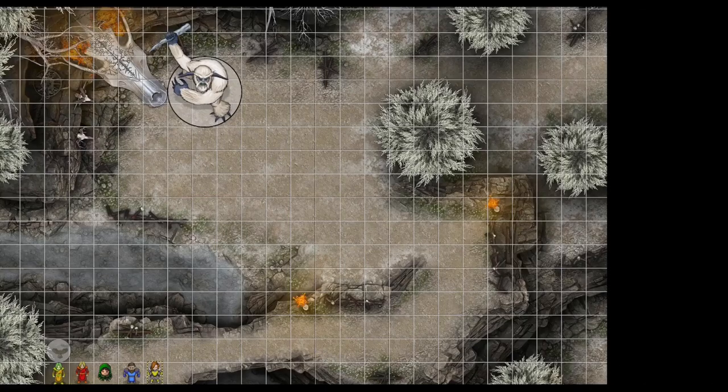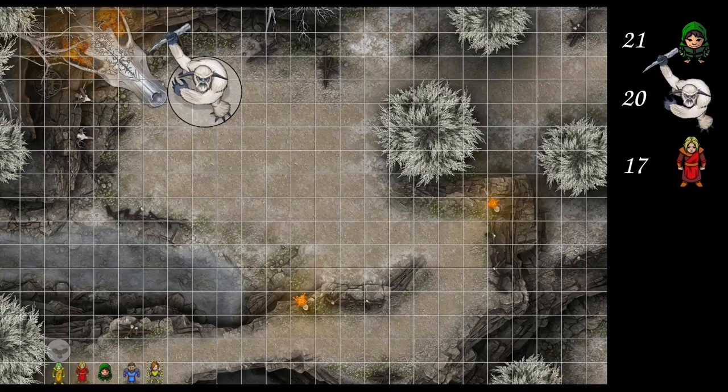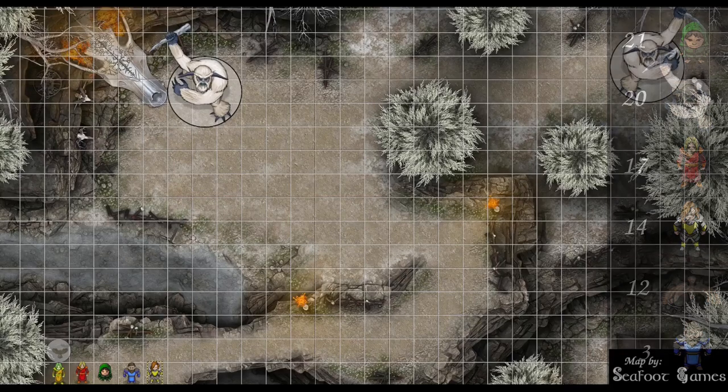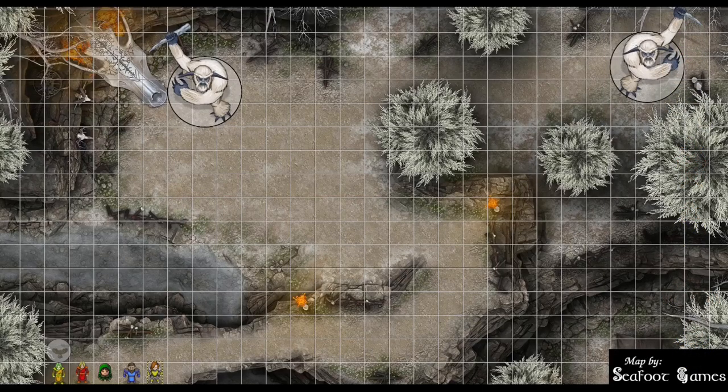The rogue has a 21. 20 on the yetis. 17 on the wizard. 14 on the fighter. 12 on the bird. 3 minus 1 for the cleric. Rogue, you're up first. Move one north, then northwest on the diagonal from the simulacrum. Bonus action hide — 25. Pop out and take a shot at the yeti to the north. Does a 21 hit? 21 connects. 42 points of damage.